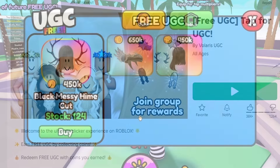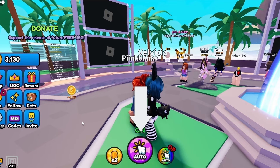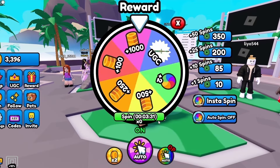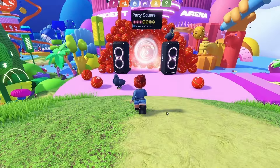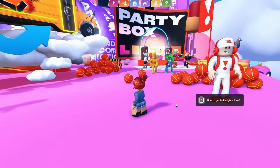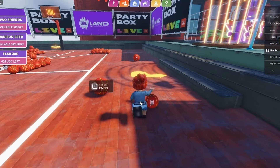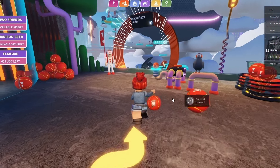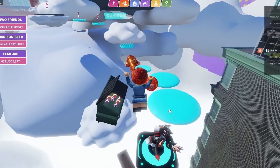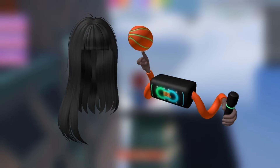To get this new free hair, join Tap for UGC. You need 450,000 points, so just press this button to get taps. Feel free to spin the wheel for more points as well. To get this other new free item, join JBL Land and follow me to the obby. Once you're there, complete the obby for the item.